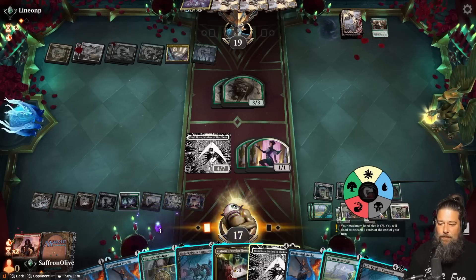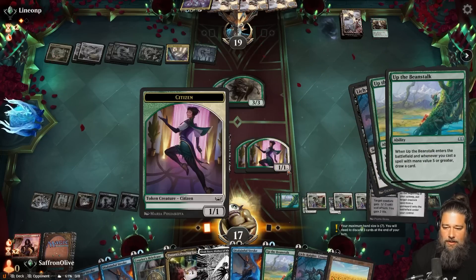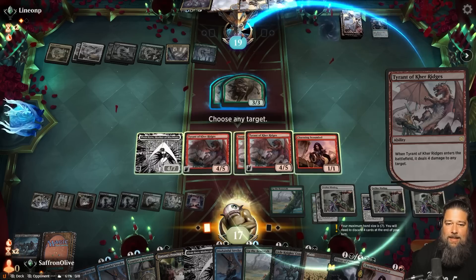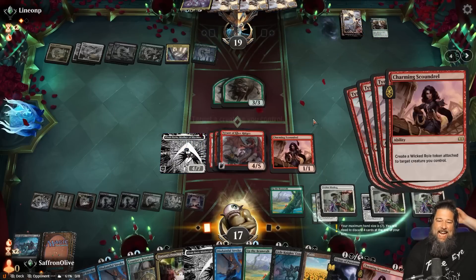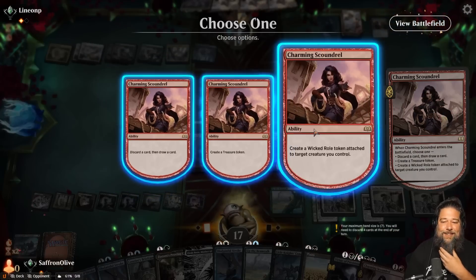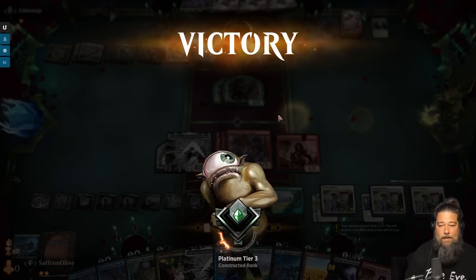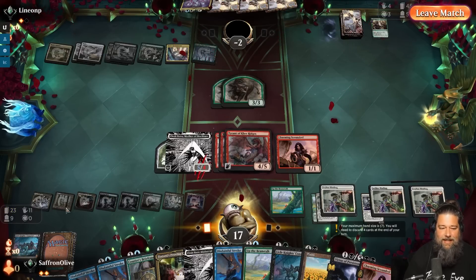Collector's Vault loot, discard the Tyrant, untap. Two Tyrants in the graveyard — that's 16 damage. We Leyline Binding to draw more cards and find the Tyrant — that's exactly what we were looking for, now we get the full combo kill. We loot and discard another Tyrant of Careridges and the Charming Scoundrel. One, two, three, four, five — Lich-Knight's Conquest! Up the Beanstalk draws some cards, we stack everything and get them all back — they double-trigger with Elish Norn. That is 24-plus damage in our opponent's face!